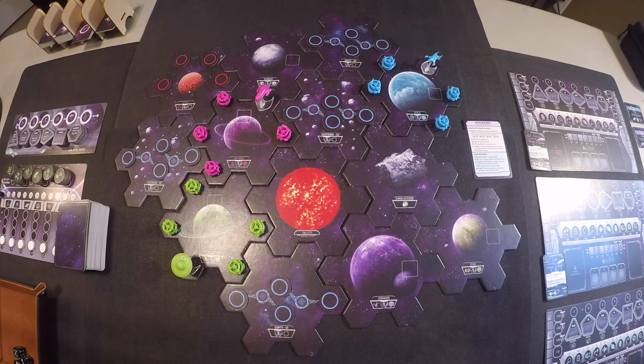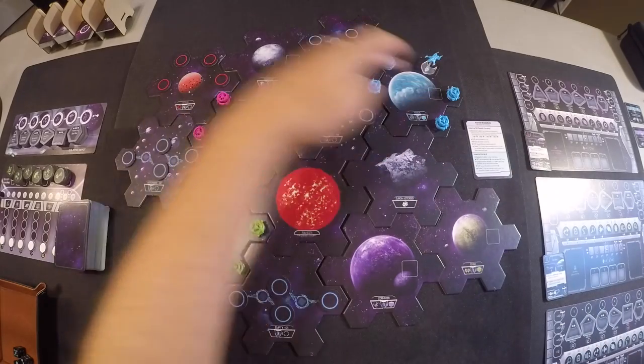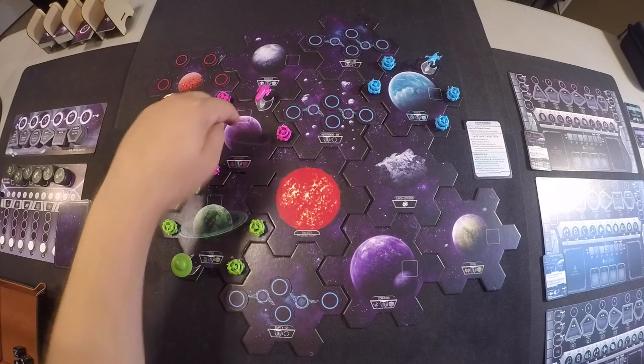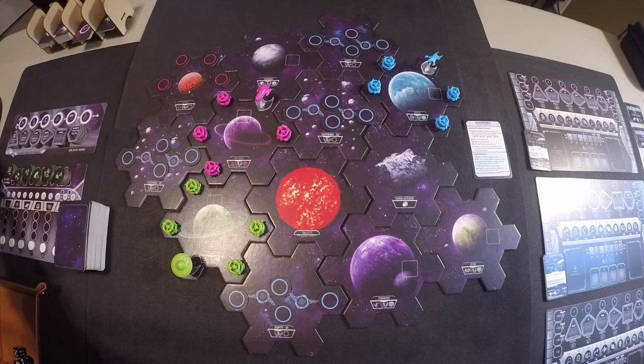Also playing is the blue, and the AI is going to be the Junin Collective — that's the green guys right here. I'm also going to be playing the AI of the Azarian Emissaries, which are up here. So we have Azarian Emissaries, Terrans, and Junins — those are going to be my factions.